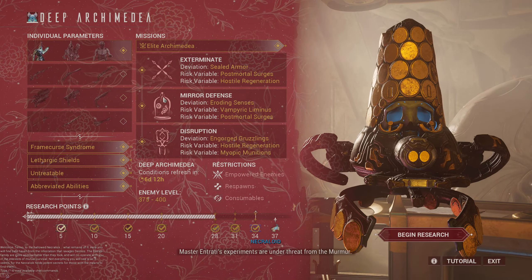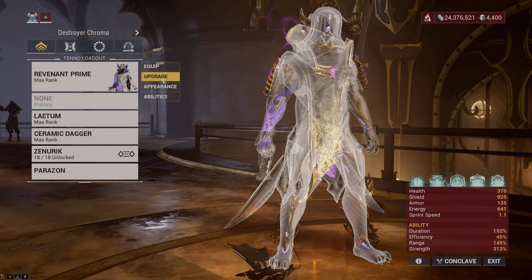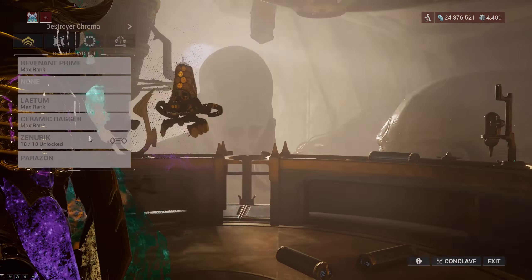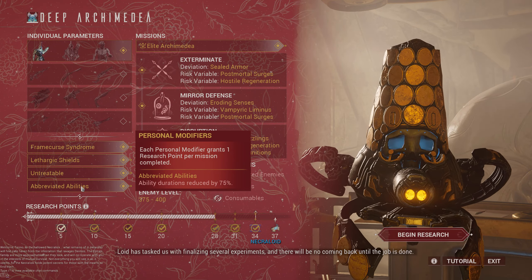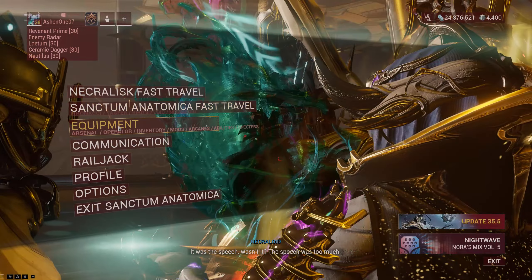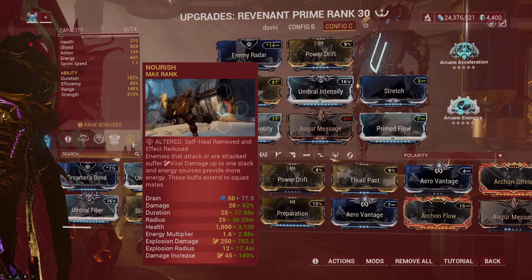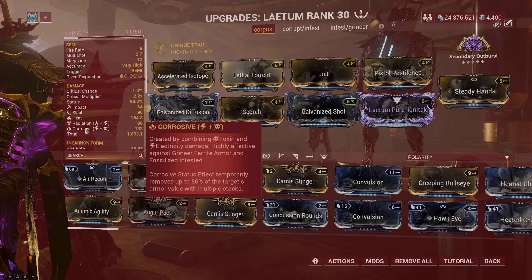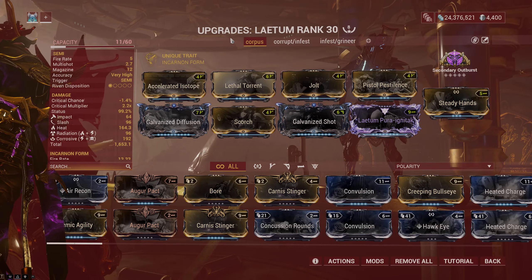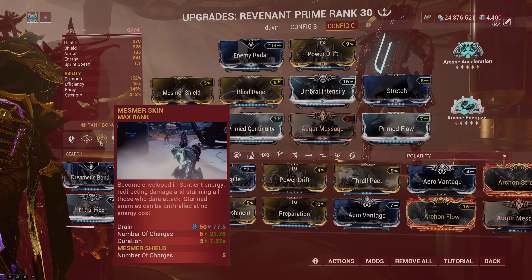Revenant's Enthrall also helps in terms of aggro control. In some cases, enemies will focus on an Enthrall target instead of destroying the defense objective, which gives another reason why Revenant is good for Elite Deep Archimedia. The only problem is that a modifier decreasing ability duration by 75% will mess up this build, giving only 11 seconds of Enthrall duration. The good thing is that Mesmer Shield is not affected by duration, and as long as I can regenerate energy, I can cast Revenant's second ability even if there's an energy loss modifier in the mission.